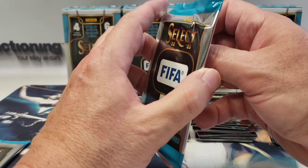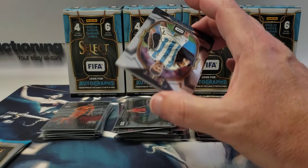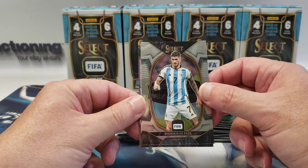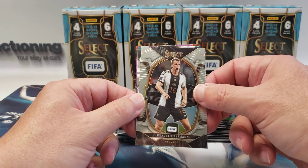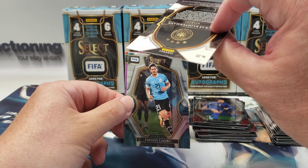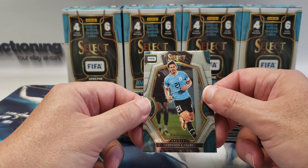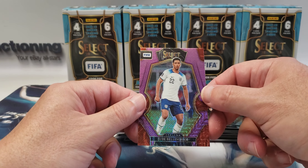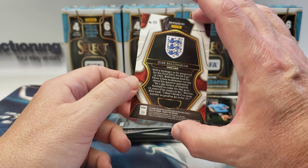Alright, second to last pack. Rodrigo De Paul — that is the Terrace level. Lucas Klostermann for Germany — that definitely sounds like a German name. Edinson Cavani. Jude Bellingham — that sounds like an English name, and it is.